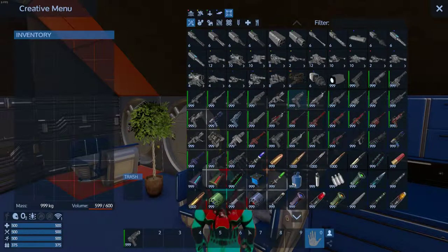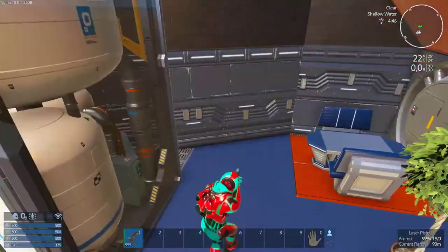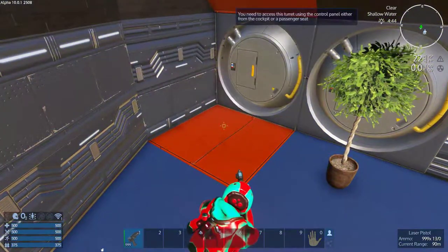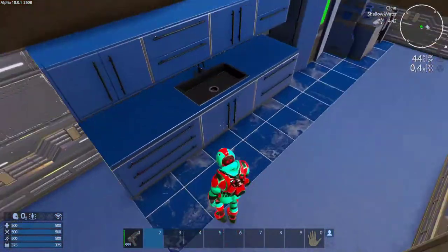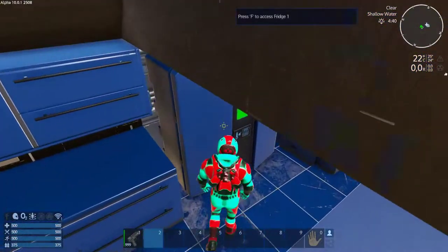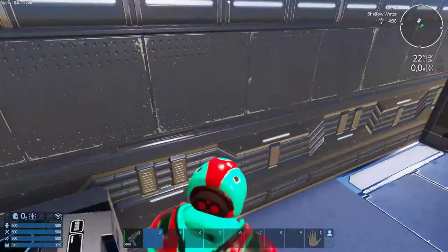Let's grab a laser pistol. Okay, good to know. So here we've got a little plant, our kitchen counters and stuff. We've got a fridge — that's just epic.